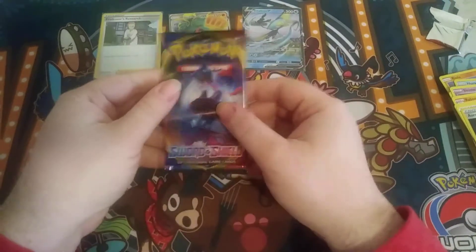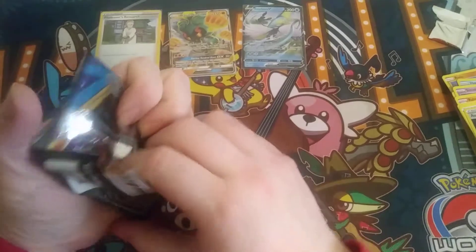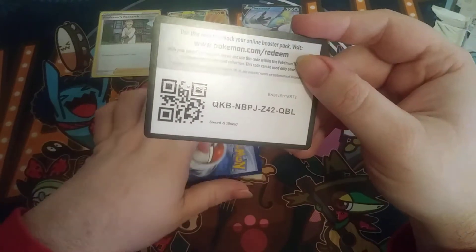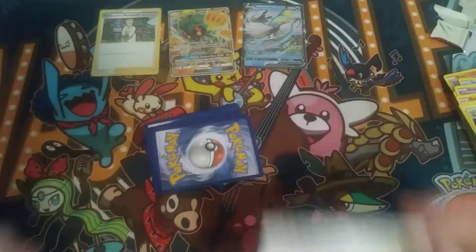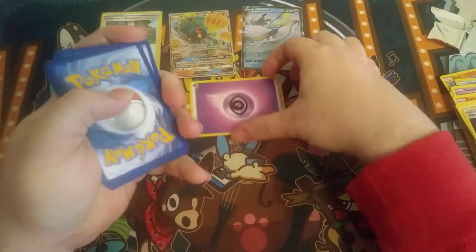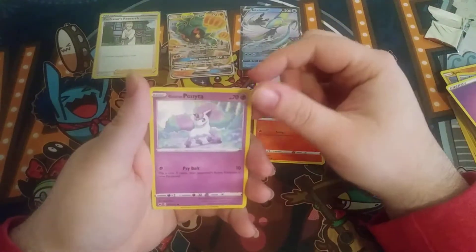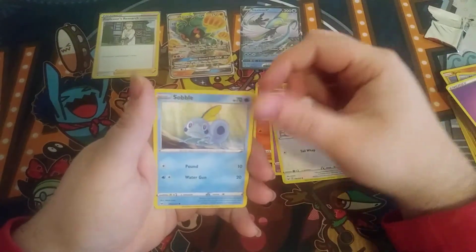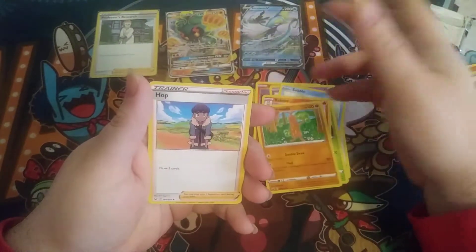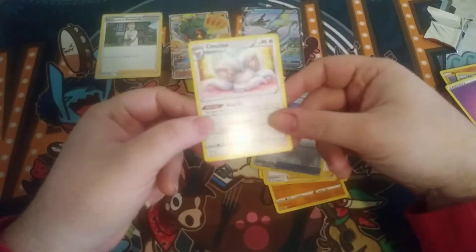And last, the final pack for the set of tens. Psychic Energy. We got Slanted, Ponyta, Minchu, Sabal, Flipbug, Raboot, Sudirudo, Hop, Palpat Reverse, and Mechino. That's the best regular rare of this set.